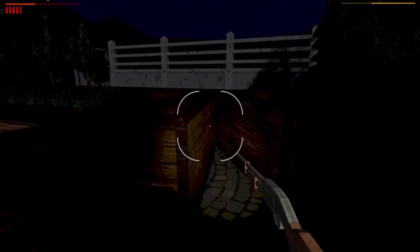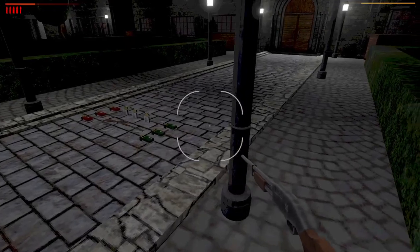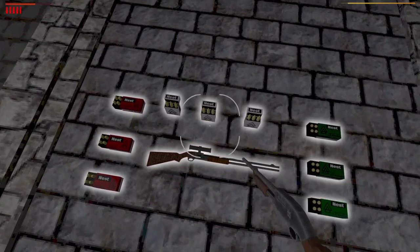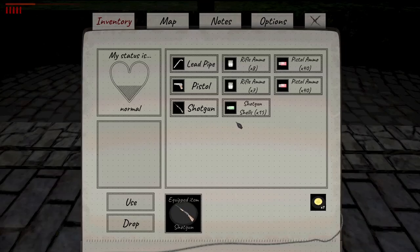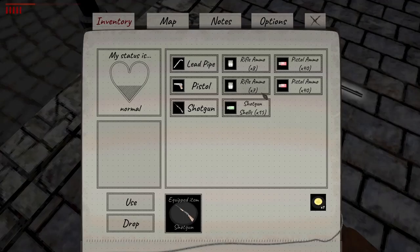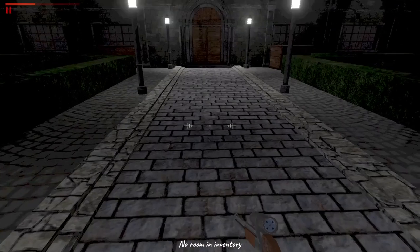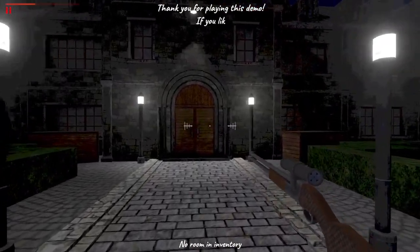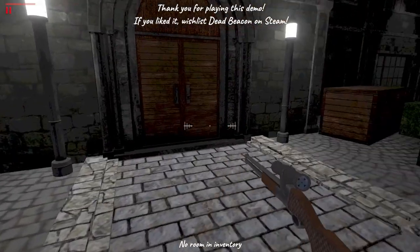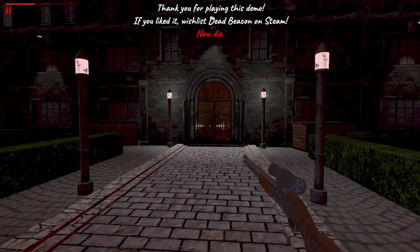Okay, well I can't use you. Anything down here that I can grab? No. So they got the big creepy lighthouse. I'm wondering when... Rifle ammo. Okay. Why? That's concerning. Okay, you know what we're gonna do — I'm gonna quick drop that. Ammo for the hunting rifle, really. Long-range weapon that will pierce two foes. Oh. Thank you for playing the demo. If you liked it, wishlist Dead Beacon on Steam. Well, let's actually see something there. Now die. That's rude.